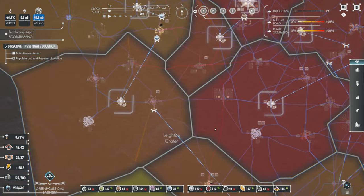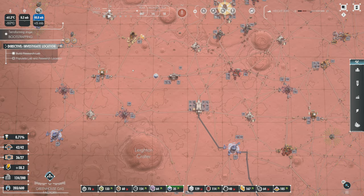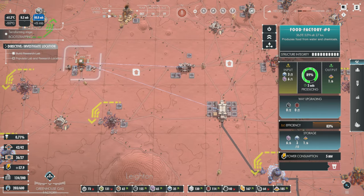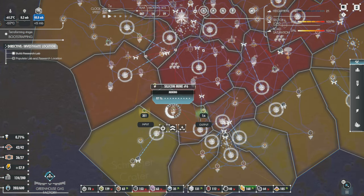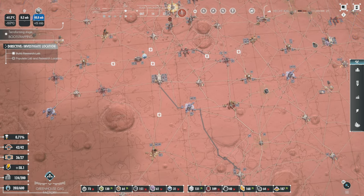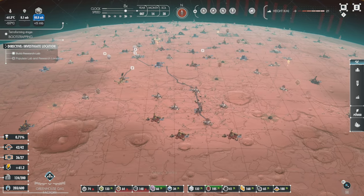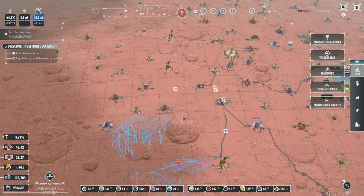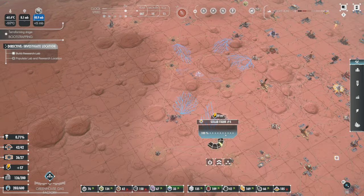I can go in and say this road is being used a lot — let me upgrade it all the way to here. By making that road faster it should help with congestion. This road here looks like it's also being pretty congested, so let's upgrade that too. And you can just use the game's information to dictate your decisions moving forward. This is one of those games where doing that is a really good idea. I'm not always the best at it, but I have fun.